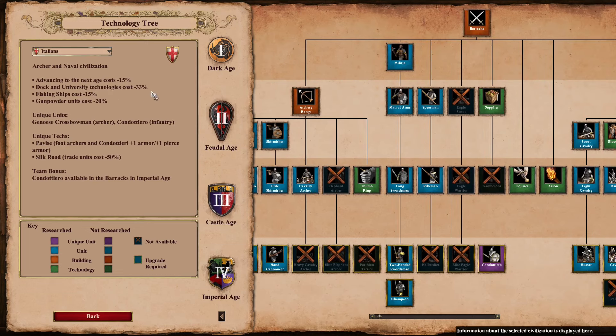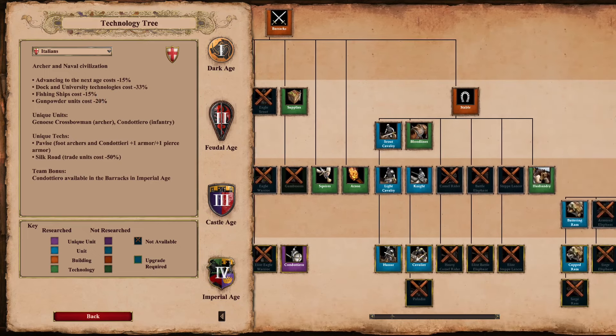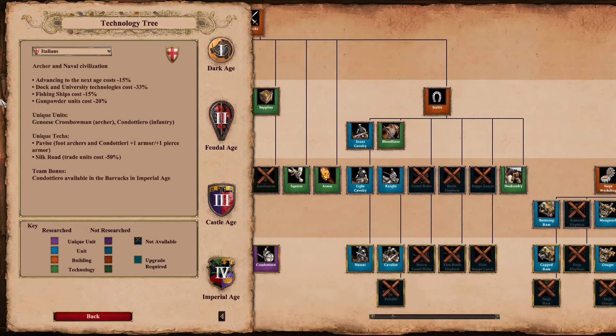Italians — this is a pretty well-known one. They have the most discounts of any civilization: all four civ bonuses are a discount, as well as their Imperial Age unique tech Silk Road — that's five different unique discounts. So you know, you want to go shopping with the Italians.